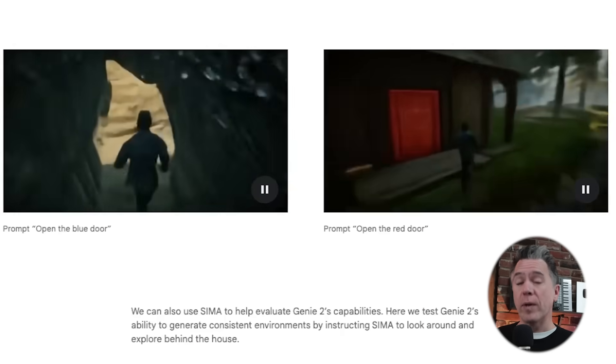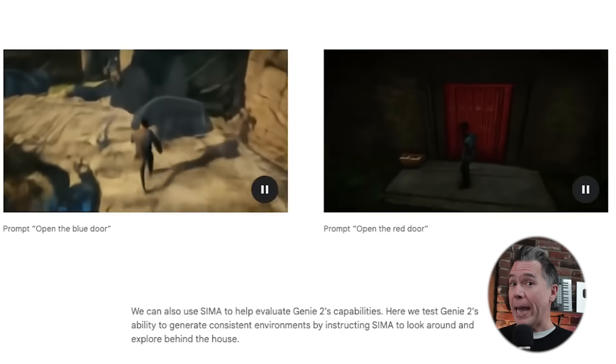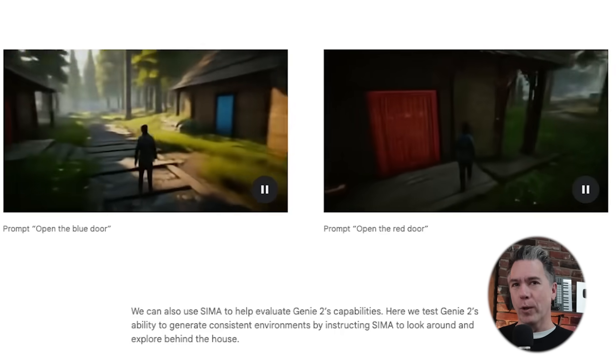SEMA is essentially an AI agent that will play video games for you, learn how to play them, learn how to beat them, and then do it better than you. By combining SEMA and Genie 2, we now have essentially an AI NPC agent that can be directed to do whatever you want that NPC to do. And yes, you can have your SEMA AI agent play your Genie 2 AI-generated game.